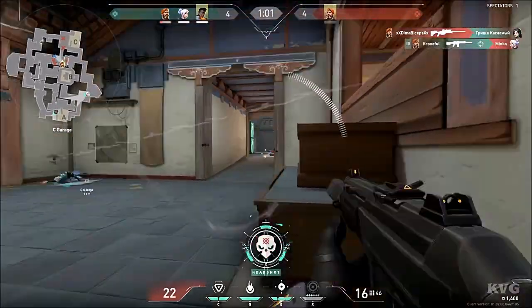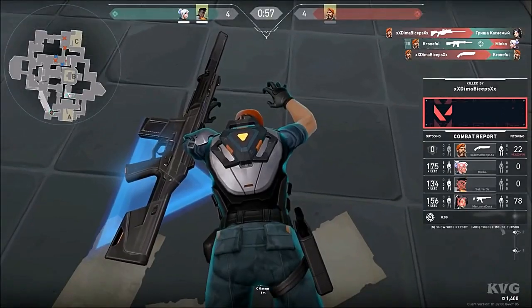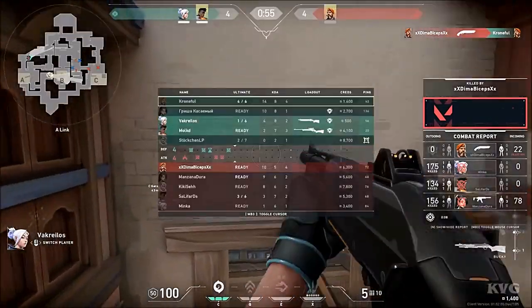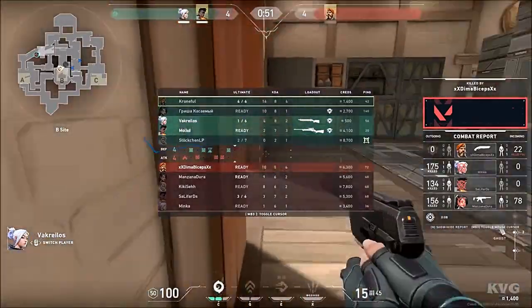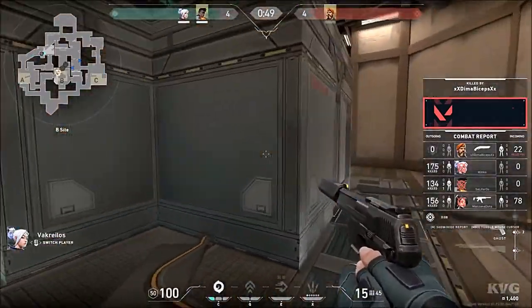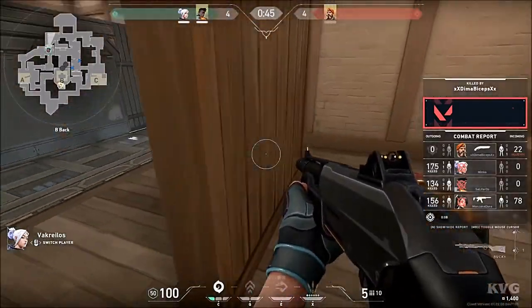This matters in Minecraft because there are many clicking methods, like jitter click, butterfly click, and drag click. I have made a video on this. These clicking methods are important for PvP.